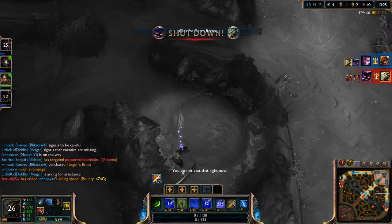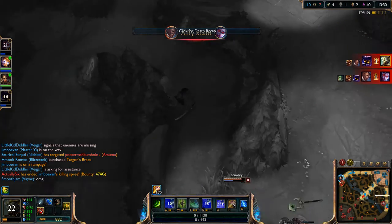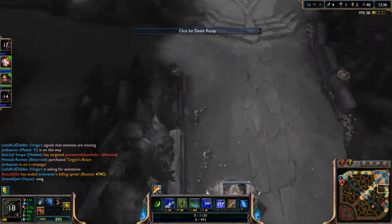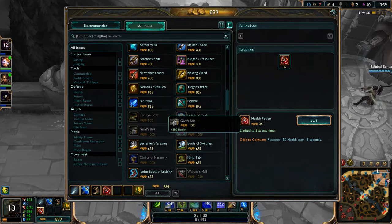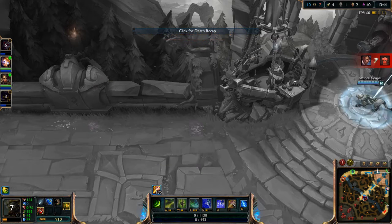Vayne, why didn't you go in? Does Amumu do it? No, Amumu doesn't do it. Oh, Vayne died unfortunately — that was annoying. I didn't expect that to happen. So close there.